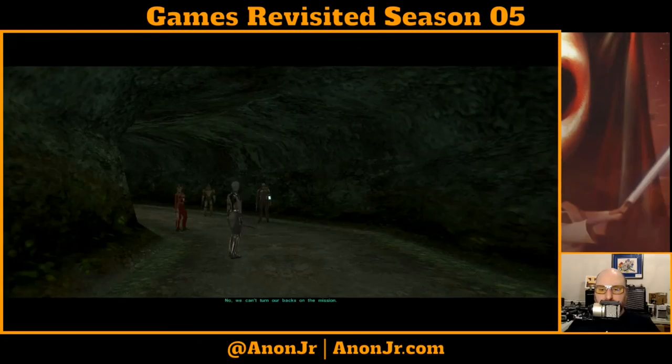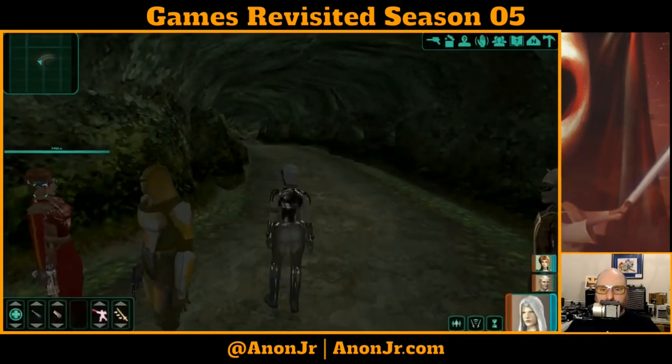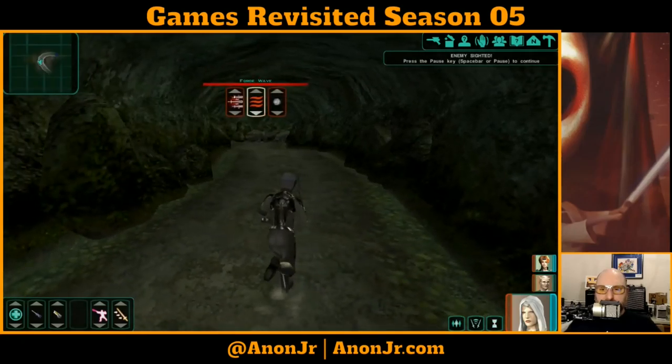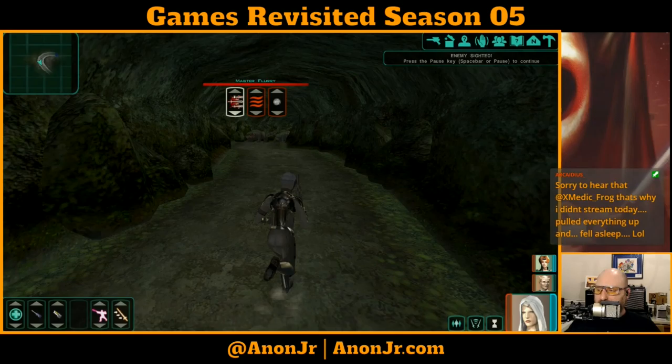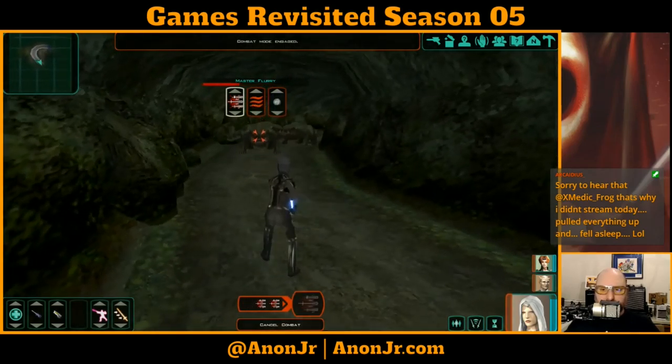We can't turn our backs on the mission. I just wanted to see if there was a little more map that way, but apparently not. Hello, Beastie. She's got some different stuff here — power attack, force wave, throw lightsaber, energy resistance, force barrier, heal. I thought she had that leap attack. Let's just jump in and start swinging. This shouldn't take long. If it does, something has gone horribly, horribly wrong.